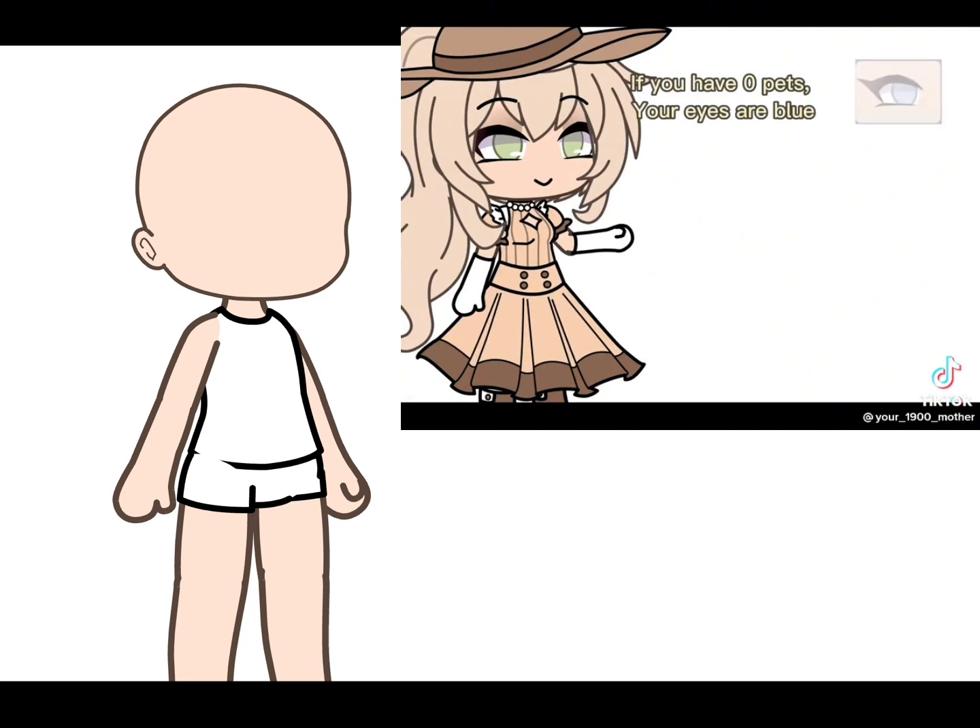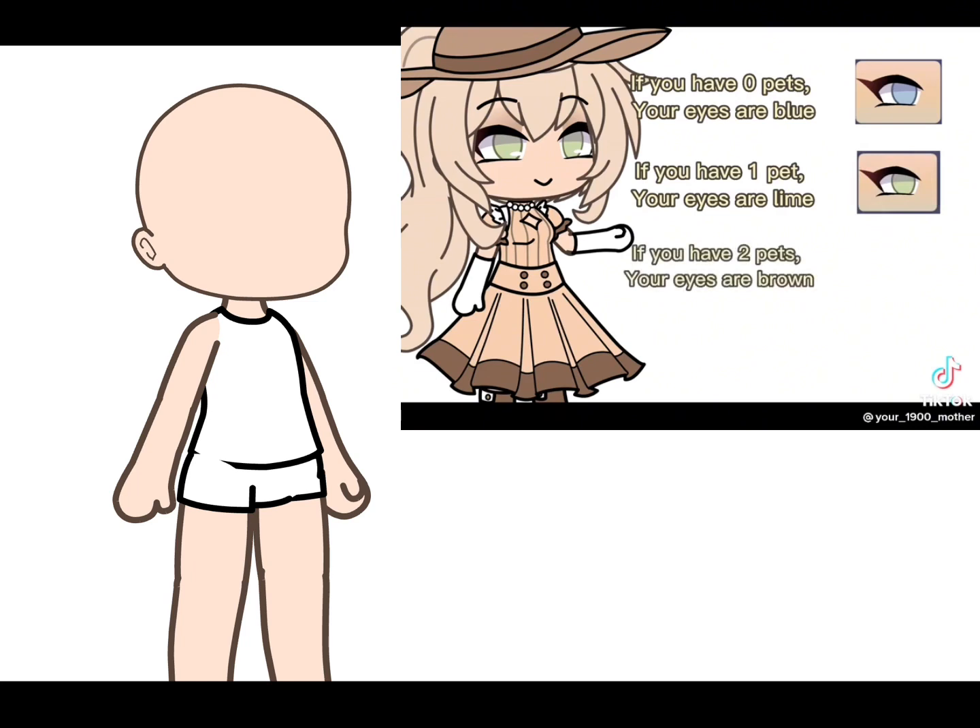If you have zero pets, your eyes are blue. If you have one pet, your eyes are lime. If you have two pets, your eyes are brown. If you have three or more pets, your eyes are green.